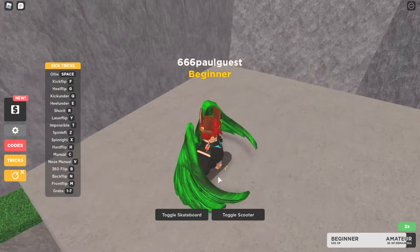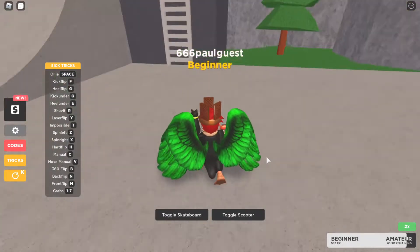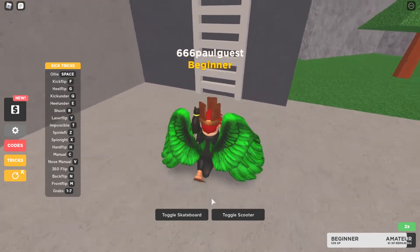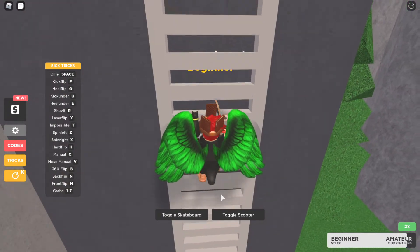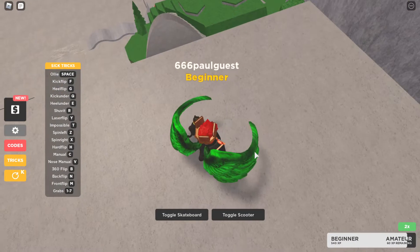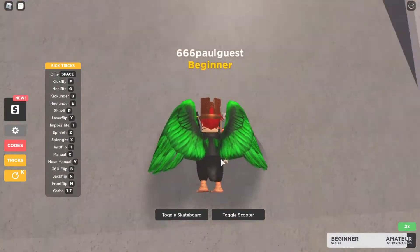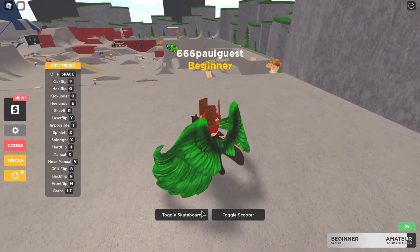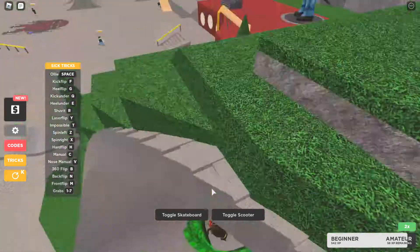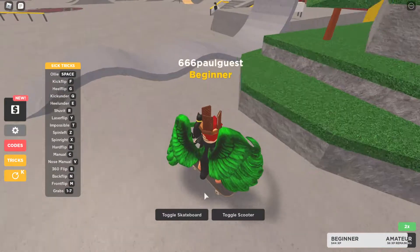Also, you can go down this massive ramp and attempt to not fall. Oh my god — don't tell me. There's a glitch where if you skate for a certain amount of time, you'll just end up flinging yourself. But the point is it's really fun when you do it. This game is still very new, so you'd probably want to buy the game passes. I don't have the Robux to do that though.